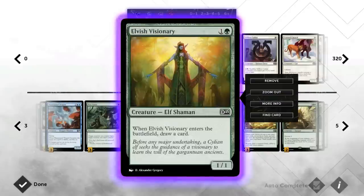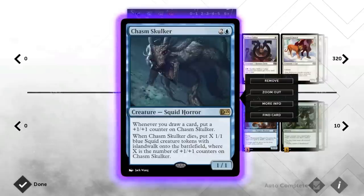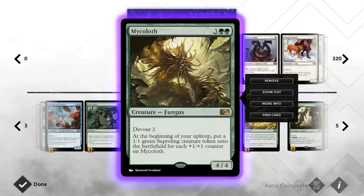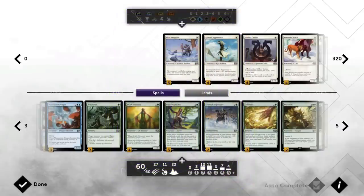Then we have Elvish Visionary, just a 1/1 that draws a card, so again synergy with the Chasm Skulker. The body can also be used by cards like Mycoloth, which can sacrifice creatures to make it larger and generate more Saproling tokens. A 1/1 is also good against token aggro decks — just throw an Elvish Visionary in the way and you prevent a bunch of damage.